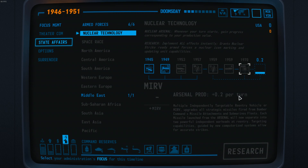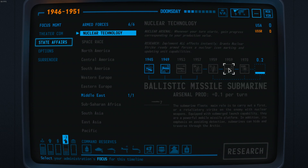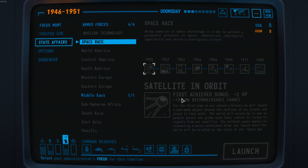Sometimes these techs only influence how fast you produce bombs, but other times you get things like submarines suddenly being able to fire bombs — so watch out. The next thing you can do with military points is the space race. It can lead to victory, but most importantly it gives you victory points every time you achieve something first.